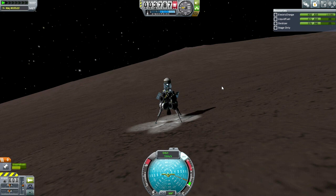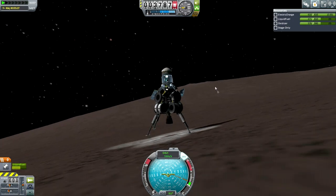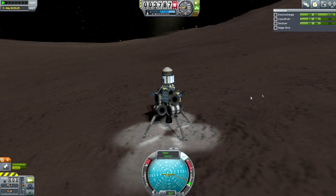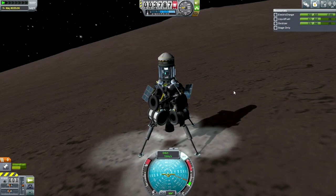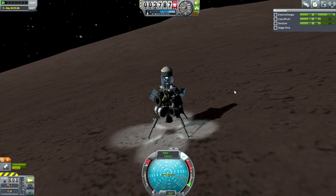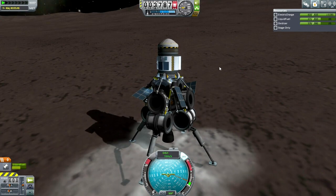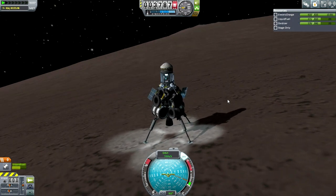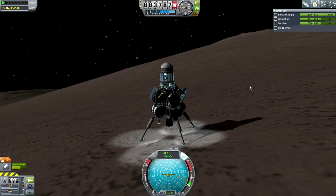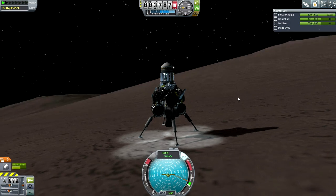Hello everyone and welcome back to my efficient design series in Kerbal Space Program 0.24.2. In this episode I'm going to begin by bringing the nuclear lander here — atomic lander or whatever you want to call it — back to Kerbin with its science so that we can unlock more technologies. We're going to be keeping it in orbit around Kerbin, and we will just have a Kerbal fly out to it, grab the science and come back.